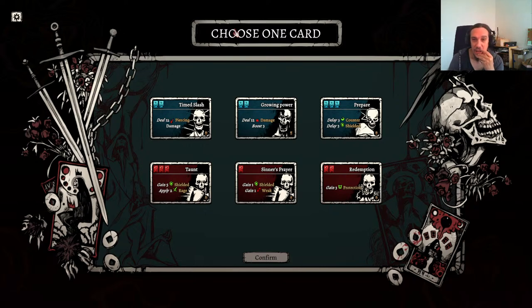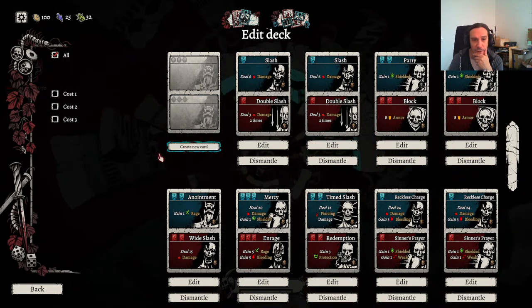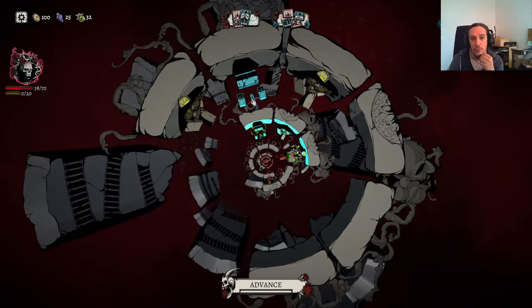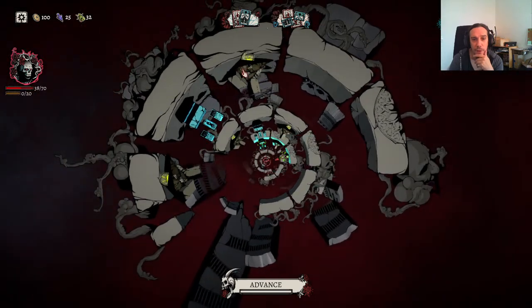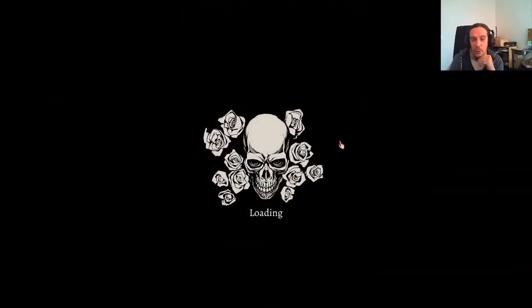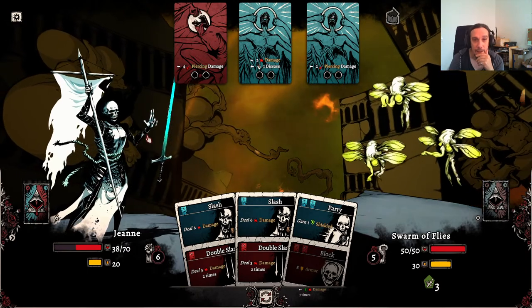I think I screwed myself up royally with that deck — I don't think this was a good combination to pick up. But we'll still try. Early access is fine and dandy, but if you can't move between these circles, there should be a button that gets me back to the circle of hell where I was last time — that would be appreciated. Let's see if I can beat a swarm of flies. They got Diseased — that cramps up my hand with unwanted cards. Piercing damage goes through the armor, and damage is altogether quite low but has a tendency to nullify armor.